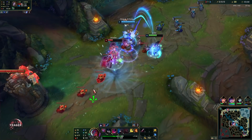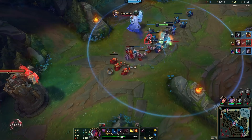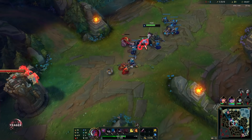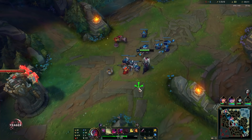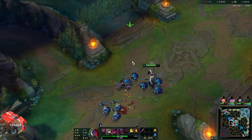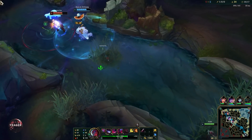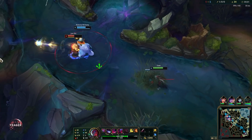The second part of your E is a cleanse — that's also very important to know. You have to time it though, because you have to recast your E when you want to use it as a cleanse, because you become unstoppable. You can use that to cancel out CC abilities. For example, Lee Sin's ultimate — you can cancel that out. You still receive the damage but you will not get knocked back.